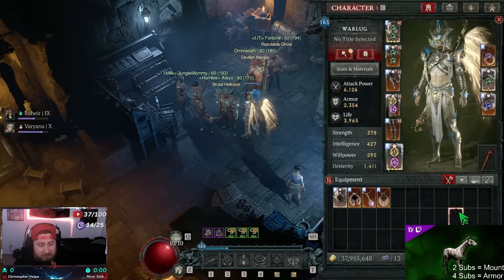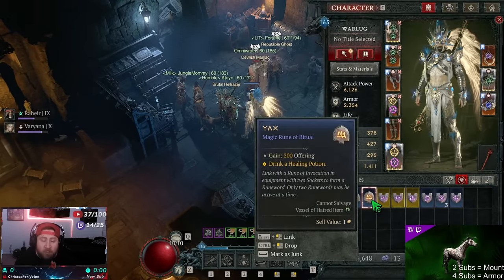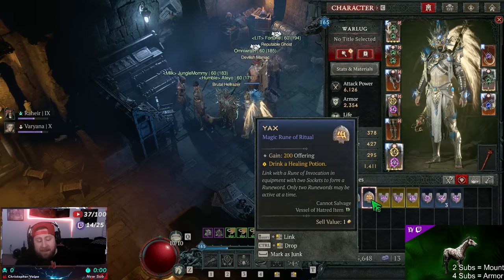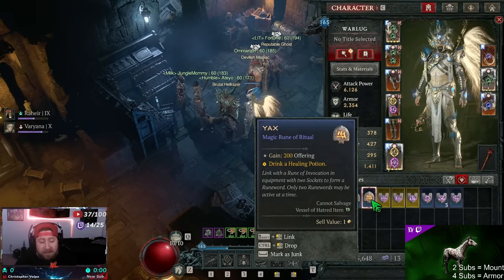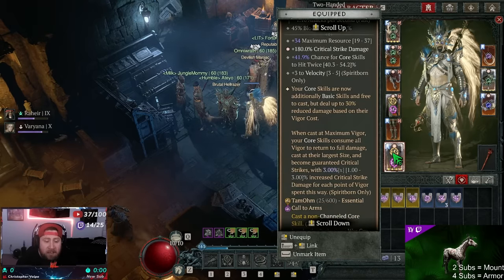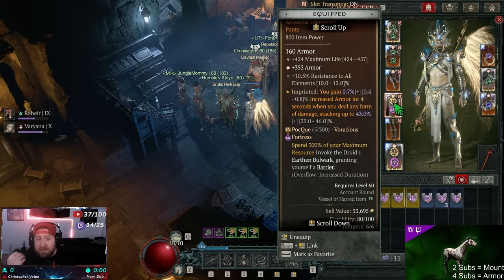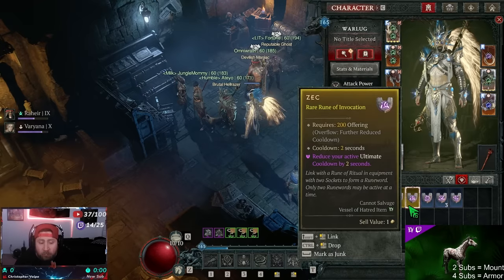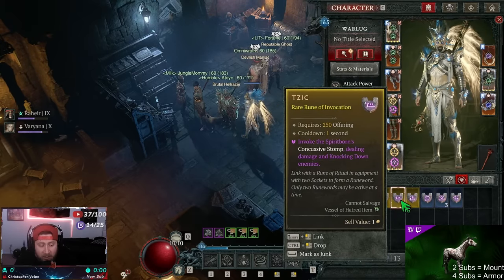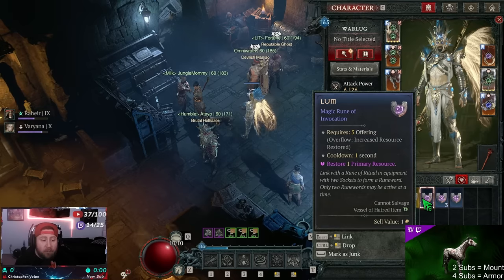Let's talk about the runes themselves. I still think the runes are a little bit underwhelming, but it's a really cool system and I hope it improves over time. The runes are these magical items we can add into our characters to give us more abilities — like the barbarian's War Cry, or the druid's Earthen Bulwark to give a barrier. There are also cool things like reducing ultimate cooldowns, increasing spirit born's Concussive Stomp, boosting critical strike, and restoring primary resource.